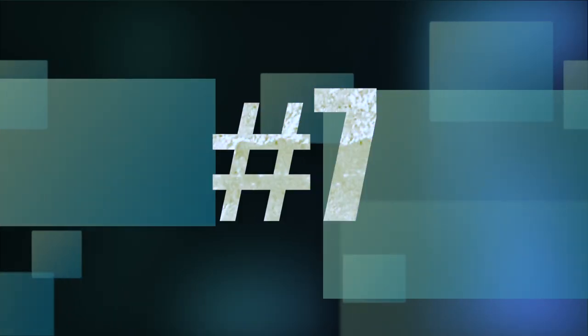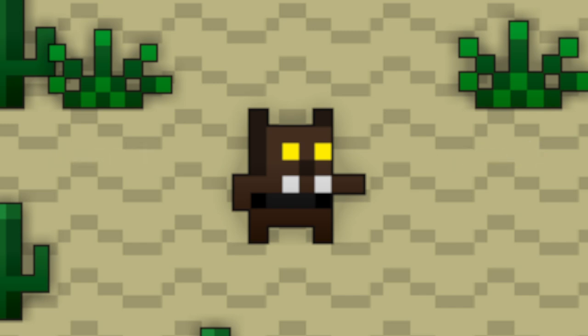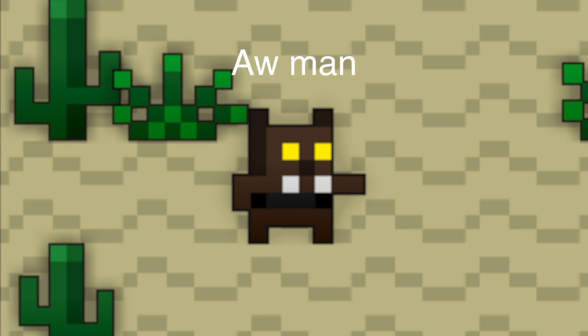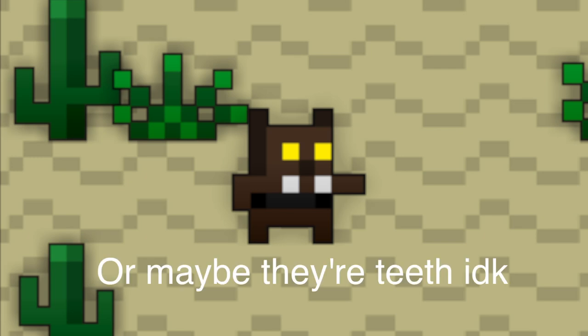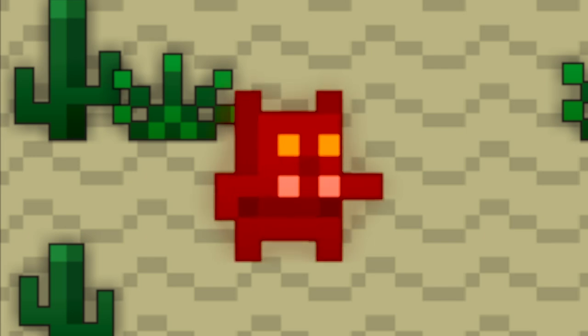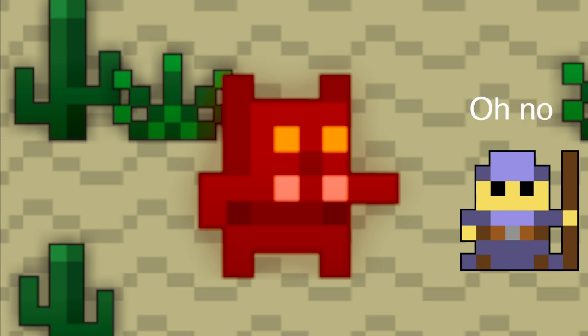Number 7: Desert Werewolf. Now usually whenever I'm deciding what's cool, I put it into two categories: color and design. And this guy does not have color. The only reason I like him better than Lich is design — purely, 100% design. The cool thing about the Desert Werewolf is that he has his own rage phase. I like the idea that he's an anthropomorphic canine with four eyes, and he's in the desert. But whenever you start to damage him a lot, he starts glowing red, yelling, and he actually chases after you. This is how you get ready for rage, like in Tomb Bosses.